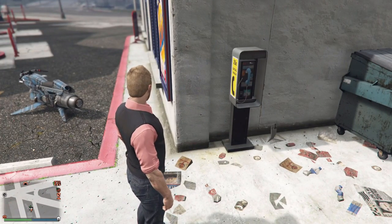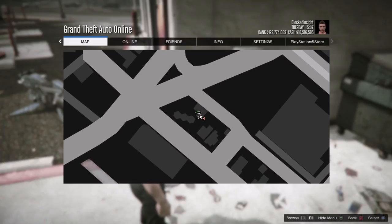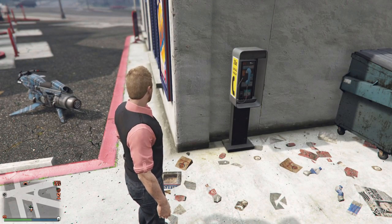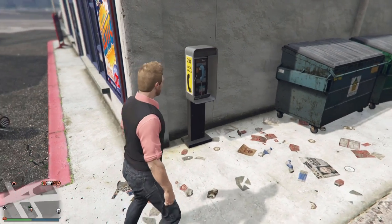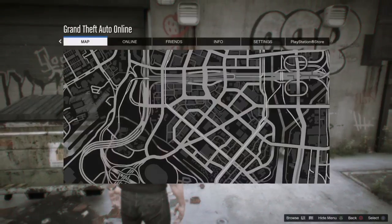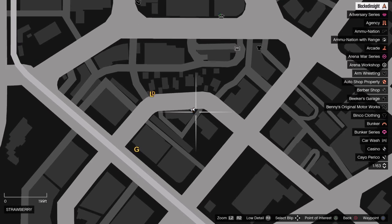Possible payphone location number ten is over here in the city again. These are actually pretty close to each other — this one's right on the side of the store. Do keep in mind that if one of these pops up on your map you'll see it clearly with a little blue marker, but these do despawn after a short period of time. Payphone number eleven is pretty close to the other one, right next to this clothing shop and car wash, right on the corner.